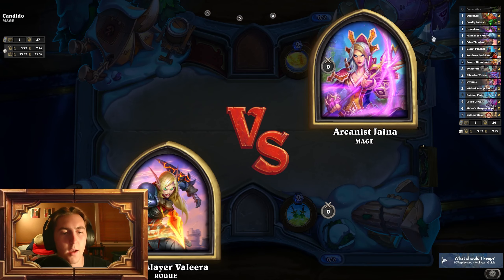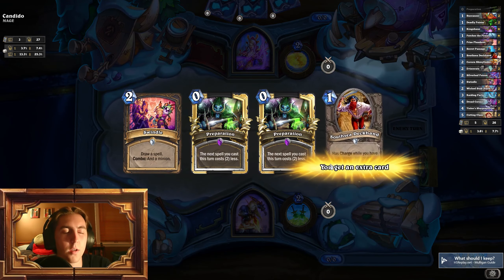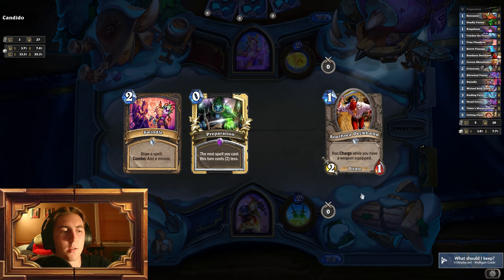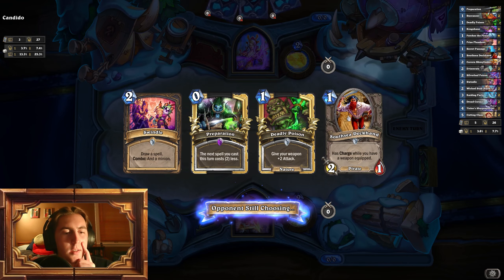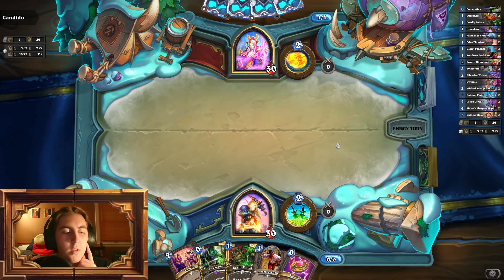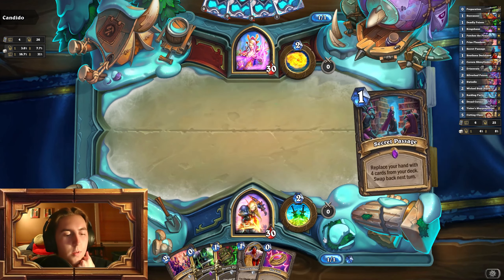Alrighty. How's it going, Jaina? We make our own luck here though. I think I'm going to dump one of these, but Swindle on one seems pretty decent. Maybe we can get a Raiding Party. I like this Deckhand as well. I think our best draw is definitely Raiding Party — looking for a Raiding Party, and then off the Swindle another Raiding Party would be cool. Secret Passage is fine.